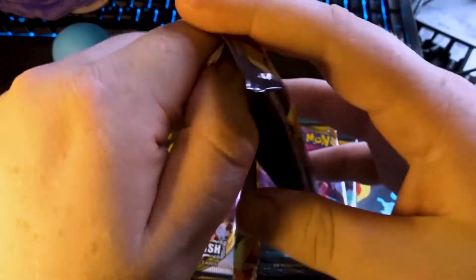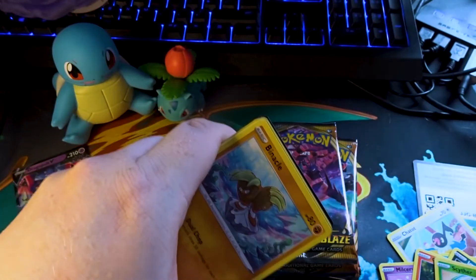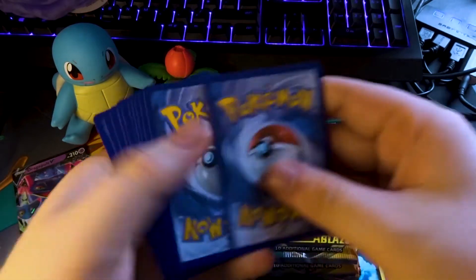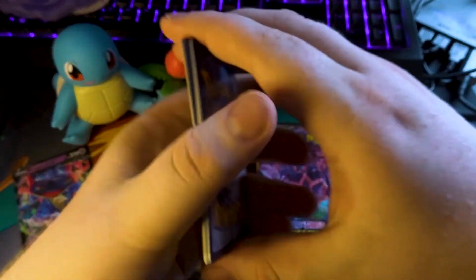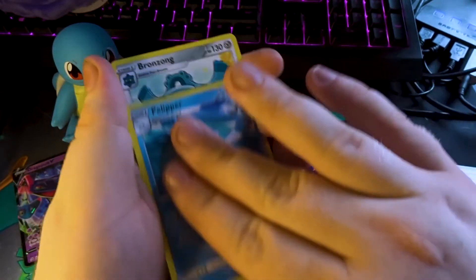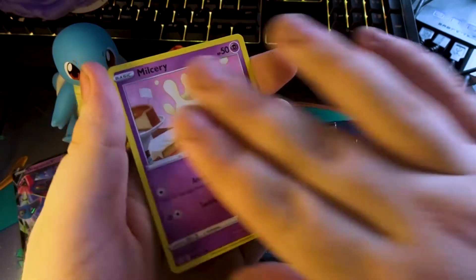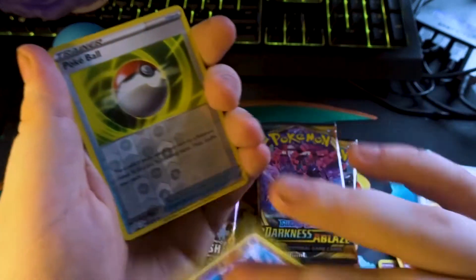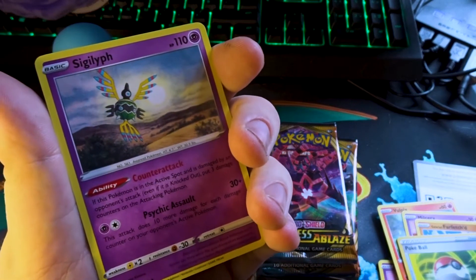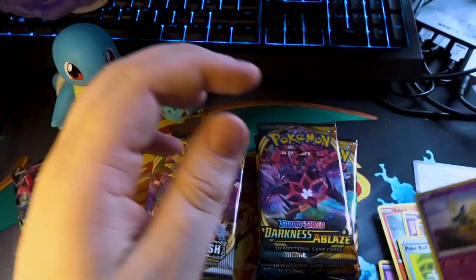We'll do two of these and then two of the Darkness Ablaze packs. Code card. Starting off with Steel Energy this time. Bronzong, Vulpix, Milcery, Galarian Farfetch'd. Our reverse is Pokéball. And on the end we just have a non-holographic Scizor.